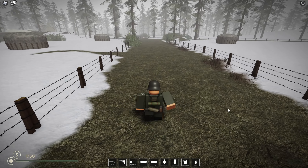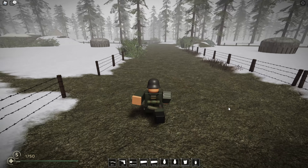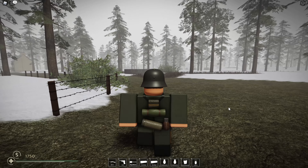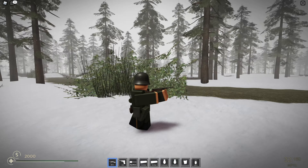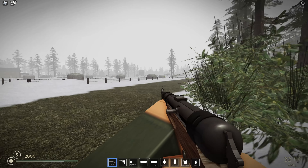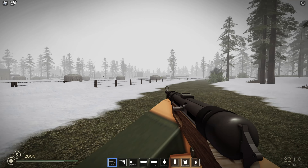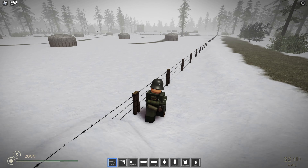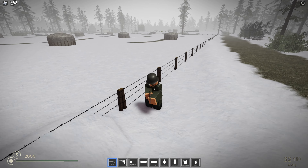One of my favorite features in this game are the walk and run animations. They are really smooth and they look very realistic. Are you a fan of third person or first person shooter games? Well in this game you can choose whatever you like. By scrolling in you can go into first person mode, and by scrolling out you can get into third person mode.